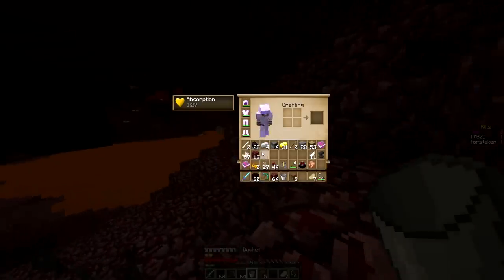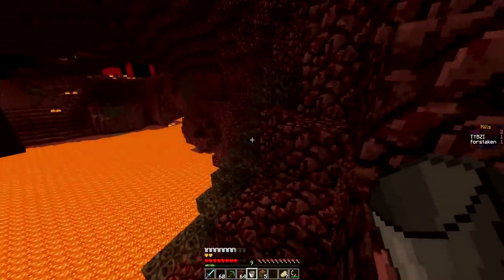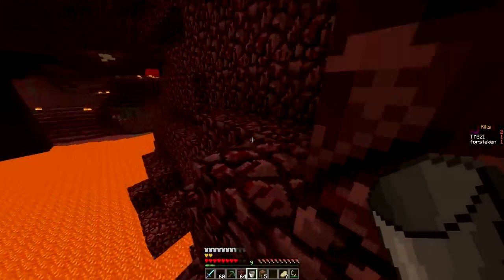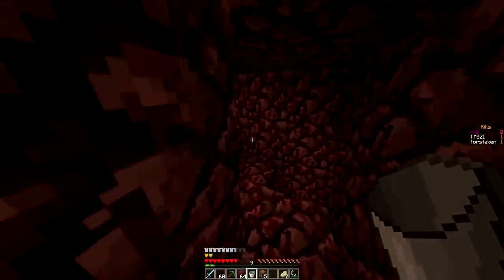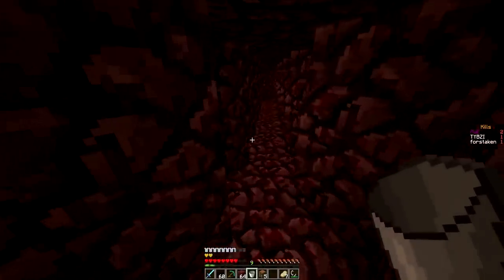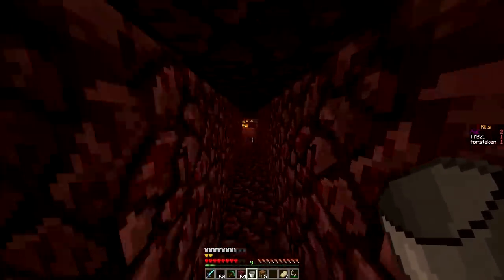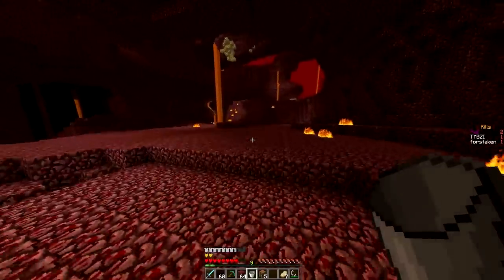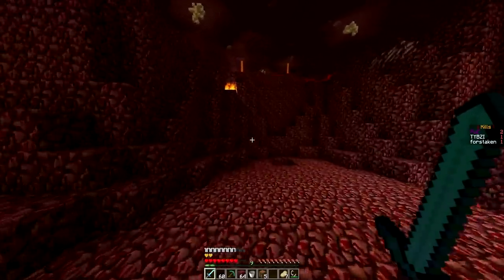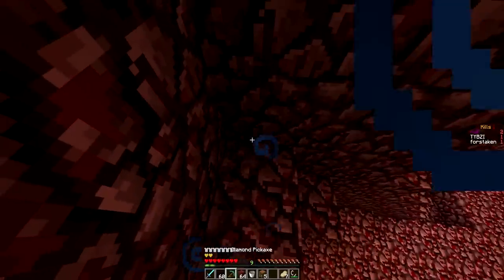Maybe we can finish off this pile — maybe even at 9 levels, that's guaranteed Power 3 when we get a bow. Let's get on out of here, we're heading out of the nether — this is way too dangerous. I kinda want to name my stuff but I'll risk that later. I want to get a bow first before I waste enchantment levels on naming the sword.